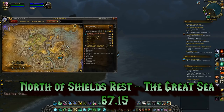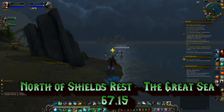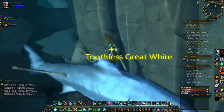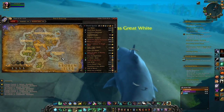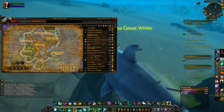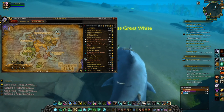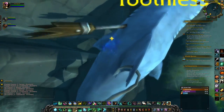Our next stop is on a little island off the shore of Stormheim called Shields Rest. Go to the northeast corner of it and you can see some ruins off in the distance. Swim out to it and you'll find a toothless great white shark which will help you find your bearings — directly underneath that there is a cave entrance that is very tiny and very hard to see. Swim down and enter the cave.